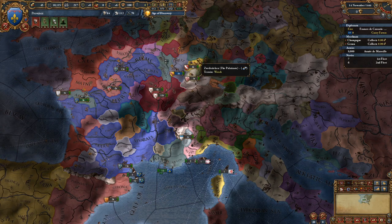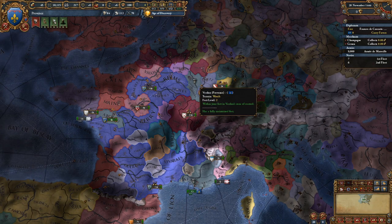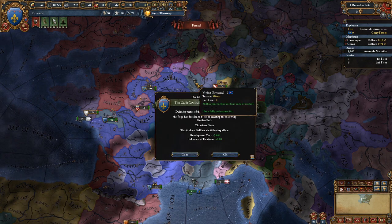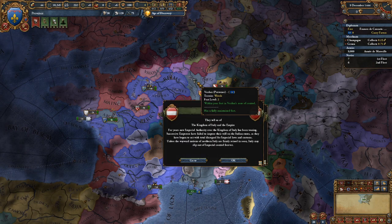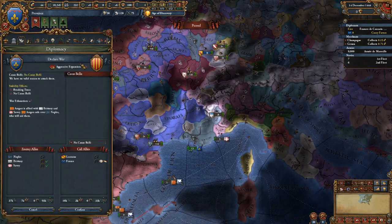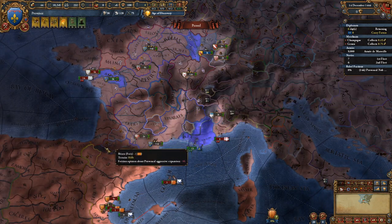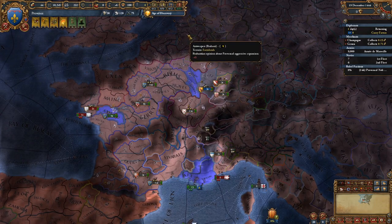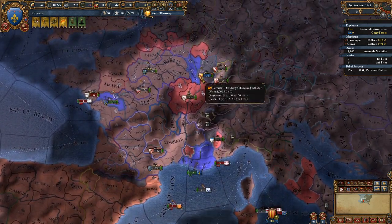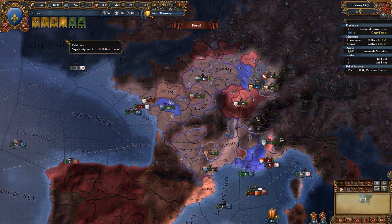The next important condition: the country has to have a negative opinion — below zero. If the country has an opinion above zero, they will not join the coalition. That's very important because it means you can avoid coalitions even at the 50 AE cap if the country likes you. If I do this as a demonstration, you'll see all of these countries with aggressive expansion above 50 — and look at that, we're already getting a coalition, and it's going to be a big one with that much aggressive expansion.